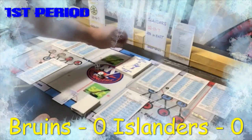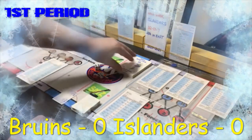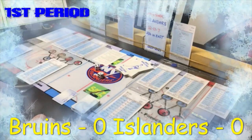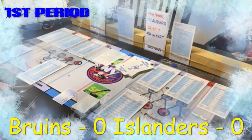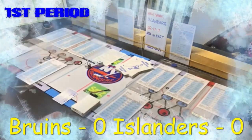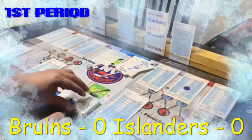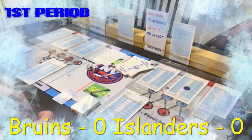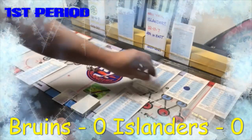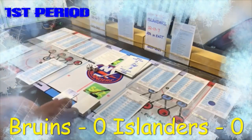That's a save by Varlamov, the goalie for the Islanders. The rebound card says offensive right defenseman if his offense rating is three or more — it is a three, so Charlie McAvoy gets a rebound shot. He rolls a six — rebound shot is lost to the defensive center. Brock Nelson, the center for the Islanders, has the puck, and it says outside shot for the right wing. He's a penetration three, so they'll try it.